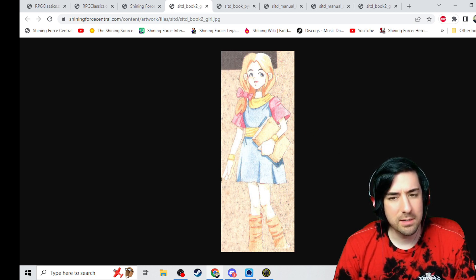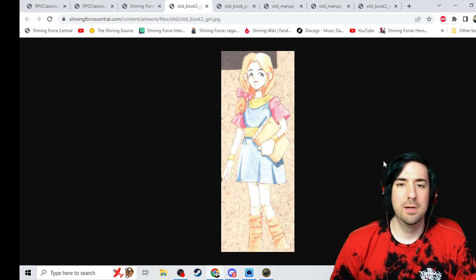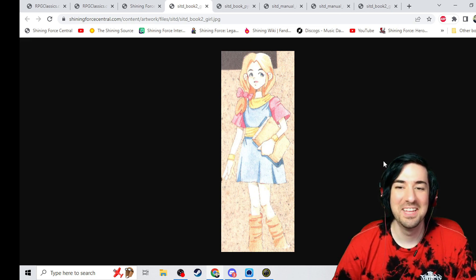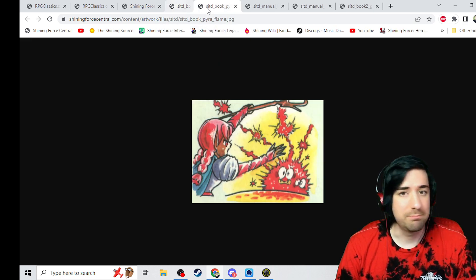Who is that? It says 'girl.' I do not recognize her. I'm wondering if they were going to have a girl introduce you to the story with a storybook. I was going to say it wouldn't be the first time — actually it would be the first time, but it wouldn't be the last time. Maybe they decided not to do that but had the art mock-ups of it, and then gave us the wizard instead. Because we haven't seen art of the wizard yet.